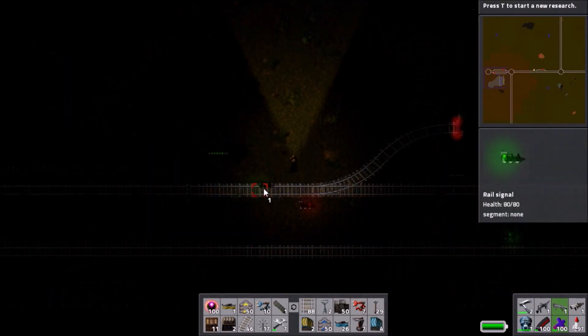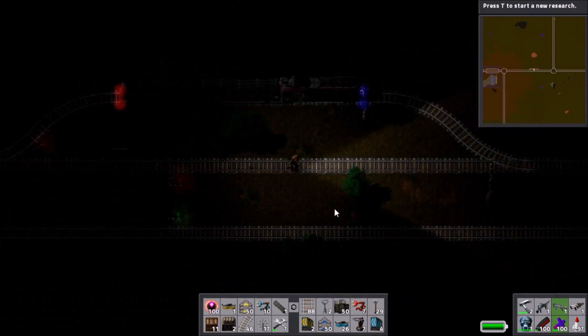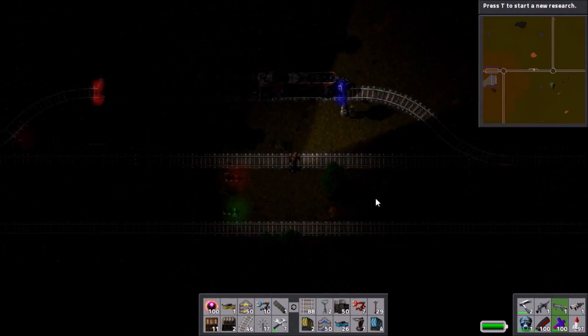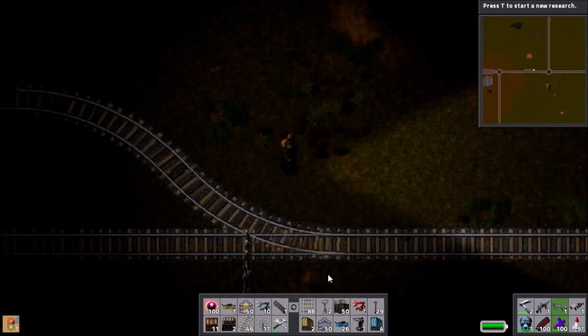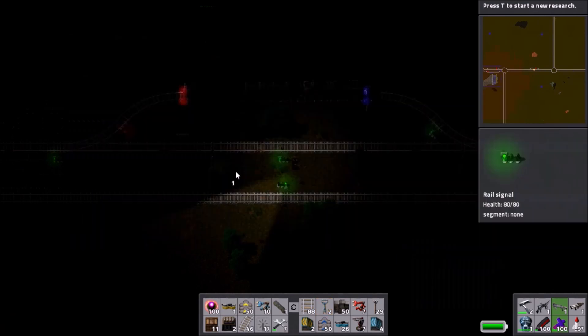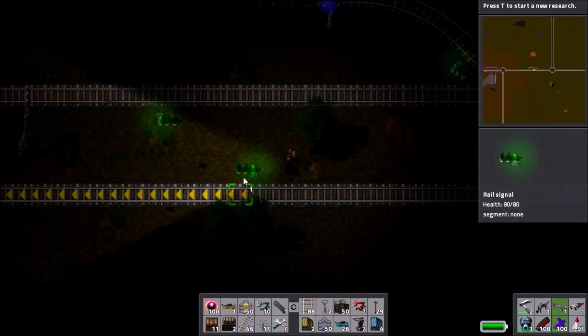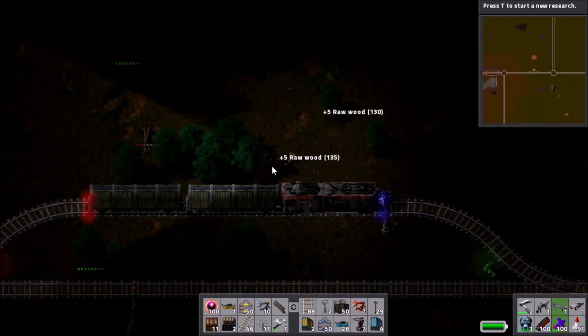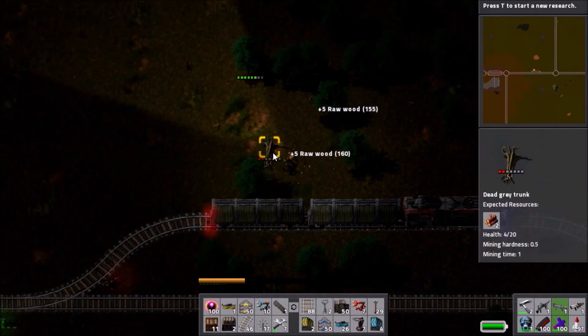I'm not sure what causes that. Anyway, we get the other end connected up and work out where to put our signals. We want to make sure the siding is in a separate block, and also that that block isn't nested inside another block, as I had an issue with that a little while back — though it only becomes a real problem if you have two trains using the same station.